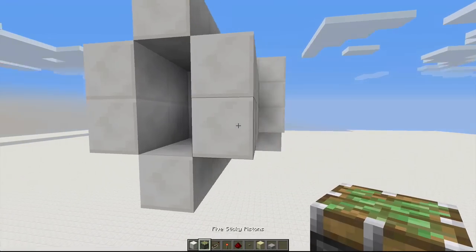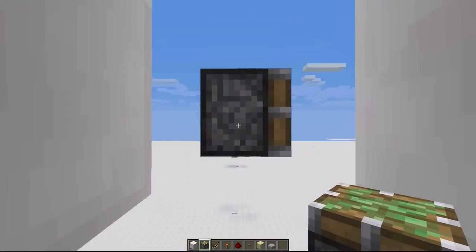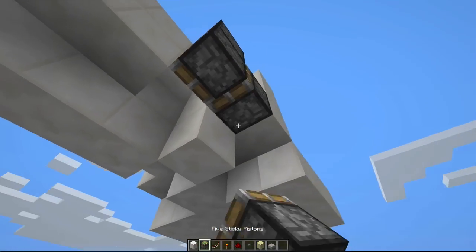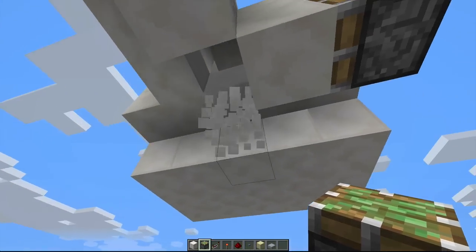Next, you're going to want to place in your sticky pistons. Pop out these two blocks here and place sticky pistons right here. Pop out this block, place it right here, and place a sticky piston right here. Then, finally, you need to place a sticky piston under here.